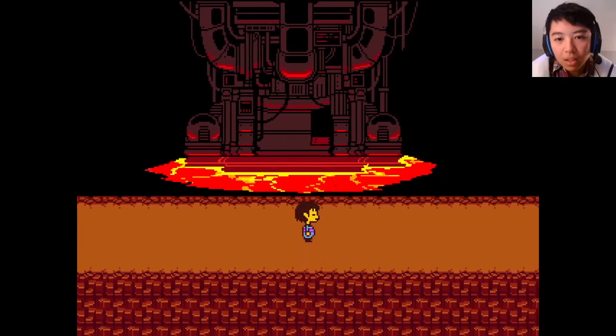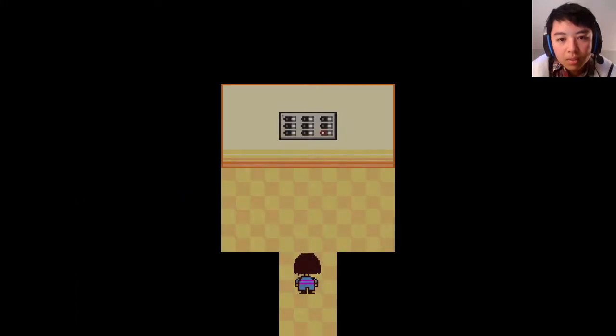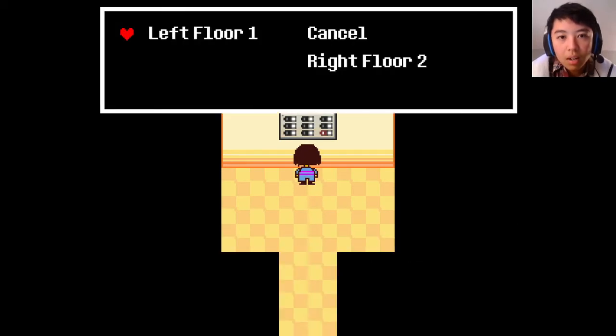Okay, so we are getting closer to Asgore, whoever that is. I'll use the elevator. Oh, it says "please select a location." Floor one.